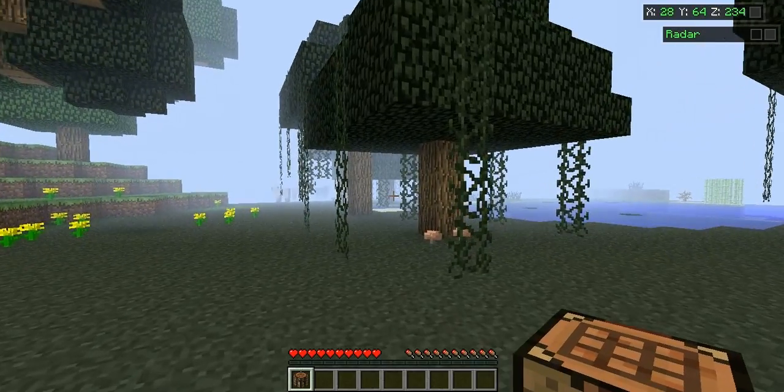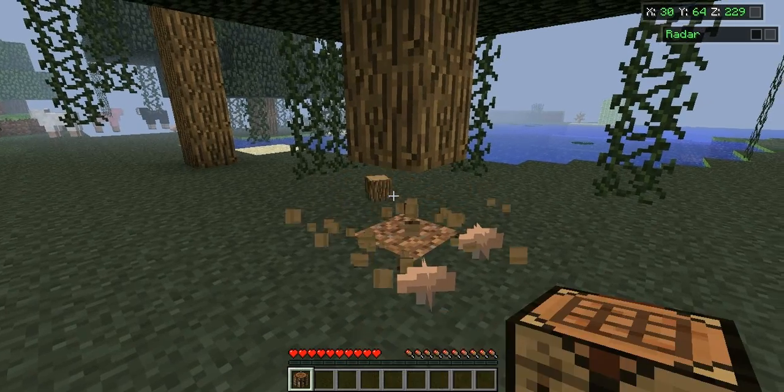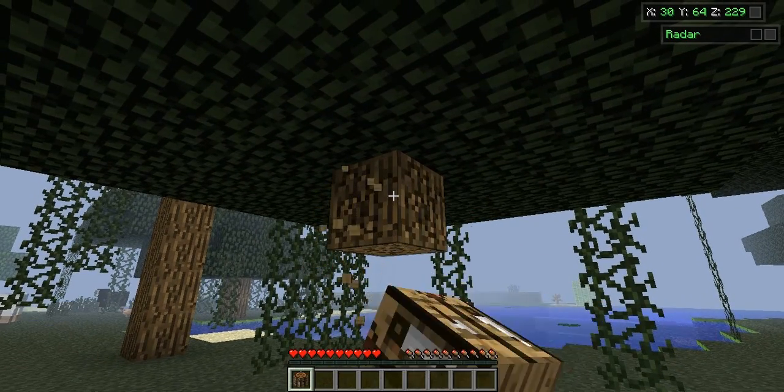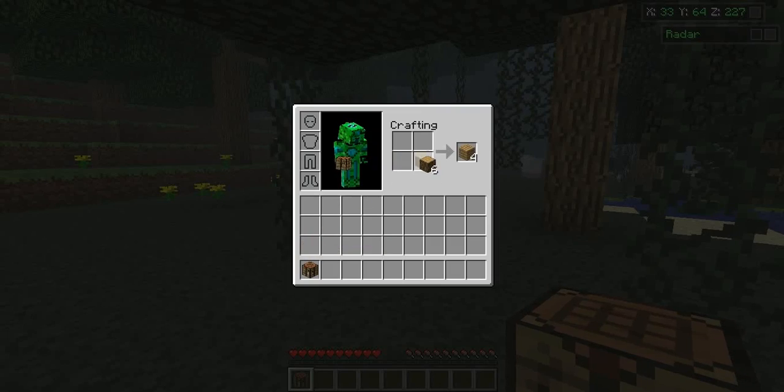Now I'm going to make a wooden pickaxe. Basically what you need for a wooden pickaxe is wood, of course, but you need sticks. So how do you make sticks? You get wood planks. You're going to need wood planks for almost everything, so I'm just going to turn all this into wooden planks. Now you're going to make sticks. Put two wood planks on top of each other and you get a set of four sticks.